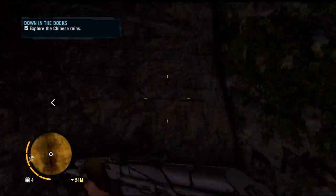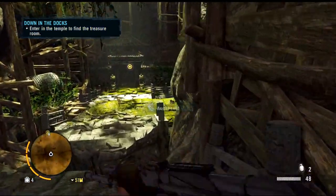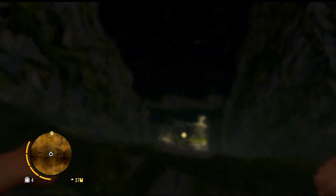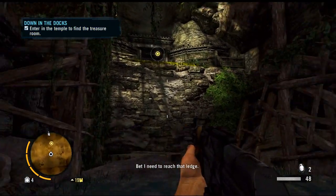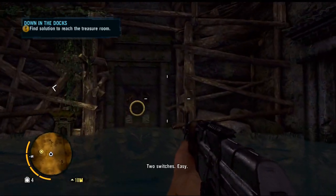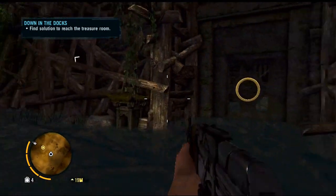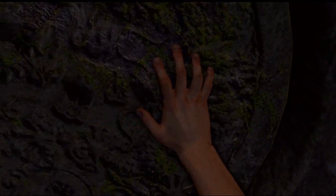I don't see any bad guys or anything. Into the temple - enter the temple to find the treasure room. That sucks. I need to reach that ledge - two switches, easy. Find the solution to reach the treasure room. I tried to jump on that last one but I didn't jump. This is unfortunate - that pole looks rotten.